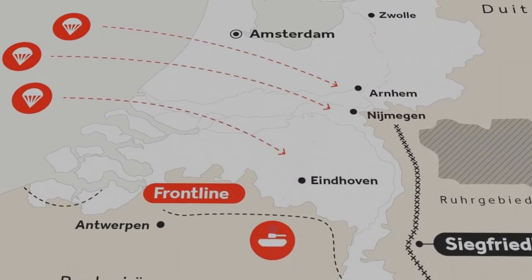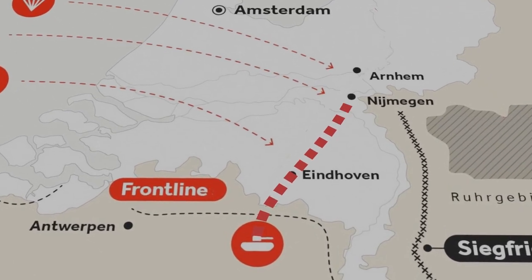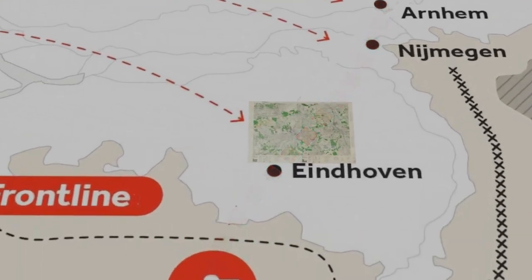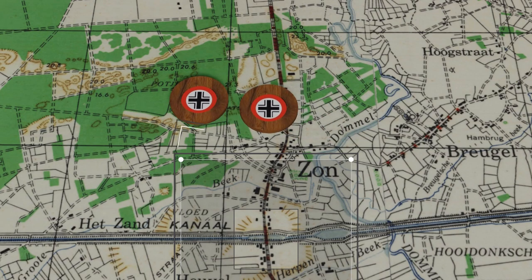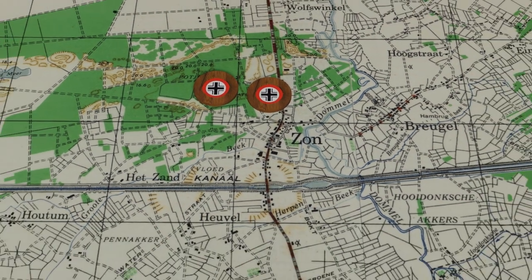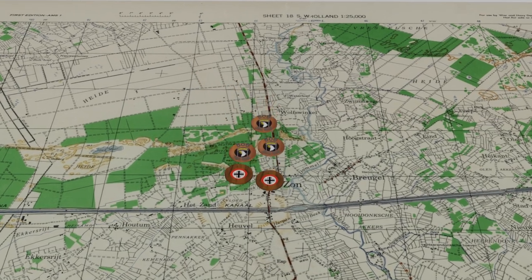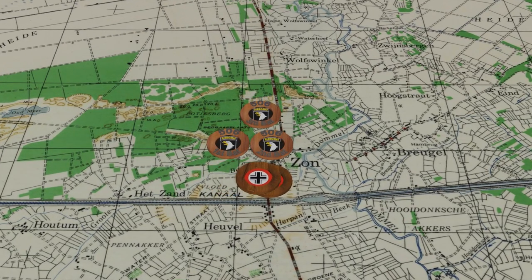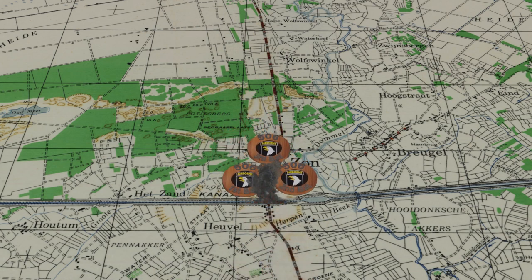The objective of Operation Market Garden was to capture a series of bridges with airborne troops to allow the allied army to quickly advance into the Netherlands. The first of these was at the little town of Saan, and it was the objective of the 506th Parachute Battalion to capture it. On the 17th of September 1944, they parachuted in just to the north of Saan. After intense fighting to get through the town, the Germans blew up the bridge at the last possible moment — an event depicted in both A Bridge Too Far and the Brothers in Arms computer game.